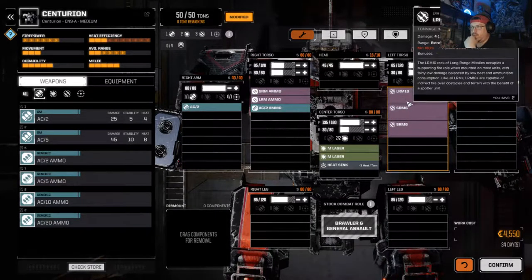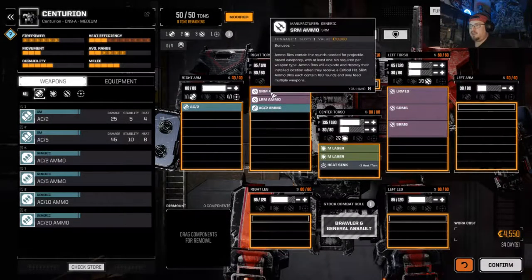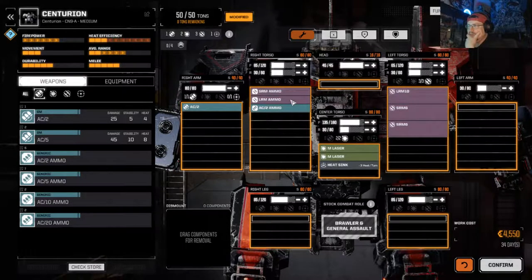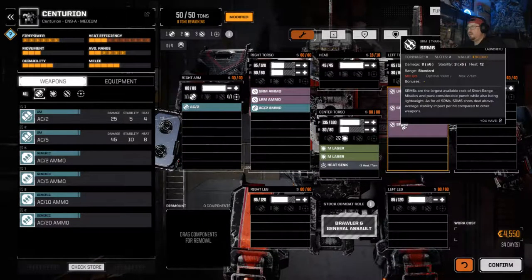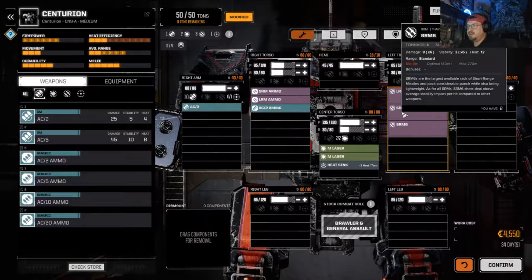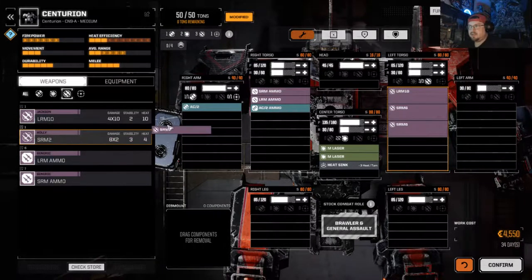We got ammo for each one of these missiles. Ammo bins contain the rounds needed for projectile-based weaponry, with at least one bin required per weapon type. Bins will explode and destroy their stall location when they receive a killing blow. Each bin contains 100 rounds and may feed multiple weapons. This launcher shoots eight times six, so that's 12 shots every time we fire — we really need another ammo bin on there.